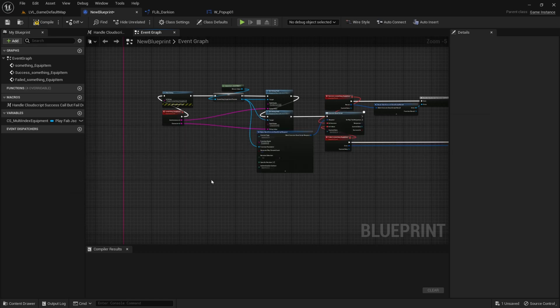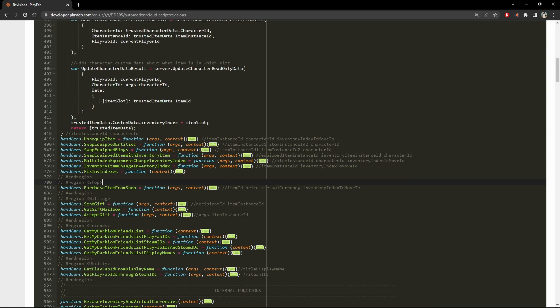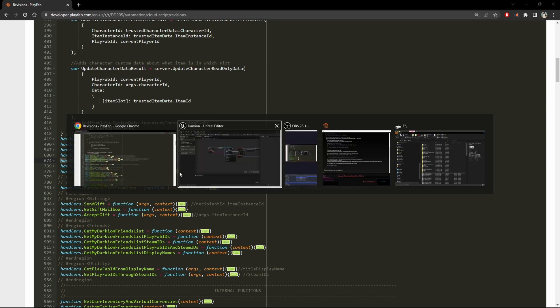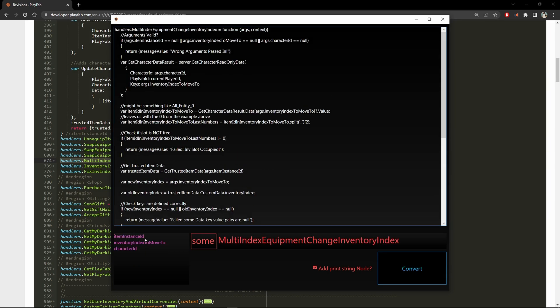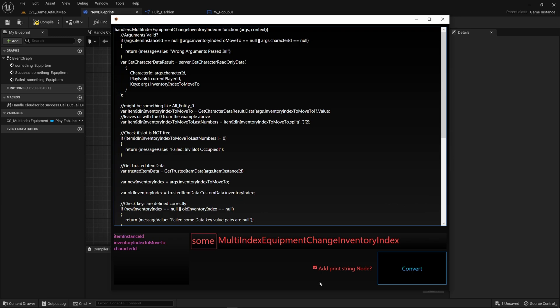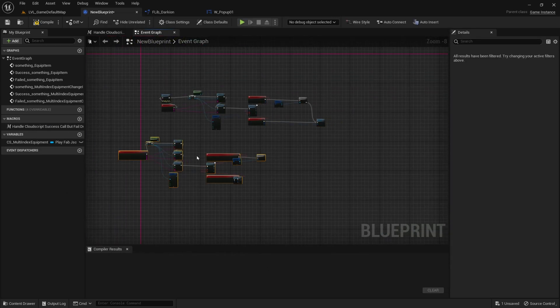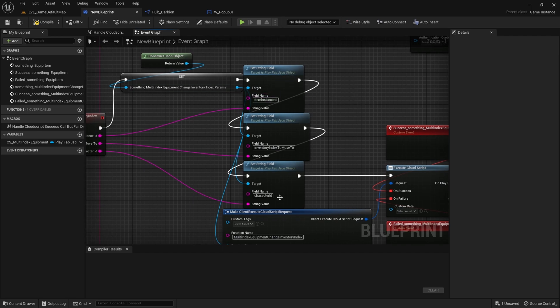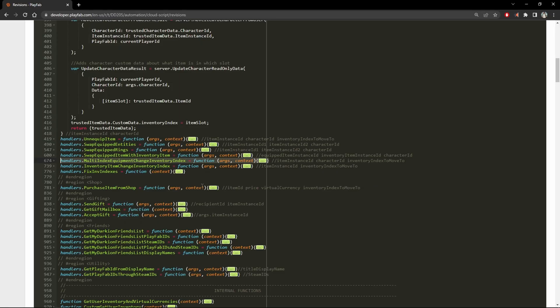But if it doesn't, we can take the function result and do whatever we want here. This works with all functions, no matter how many parameters you have. We can go here and find, for example, this one — handlers, multi-index inventory equipment, change inventory index. I'll go to my tool, Ctrl+A, repaste my new function. As you can see, the parameters changed. I can convert it. If I don't want the print string in the beginning, I can just untick this for this particular function and then convert it. Now I can go back here, paste it right below, and you can see I have the same thing just with three nodes for set string and three inputs as parameters.